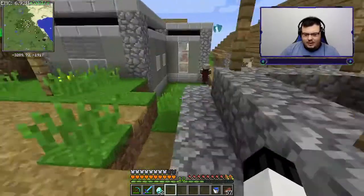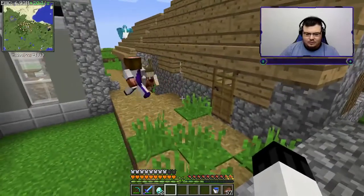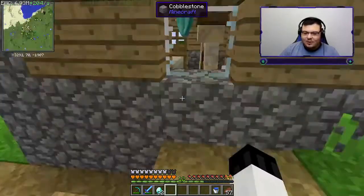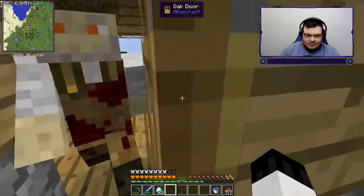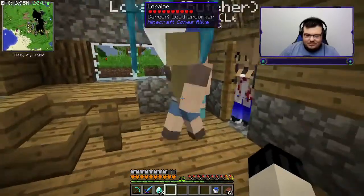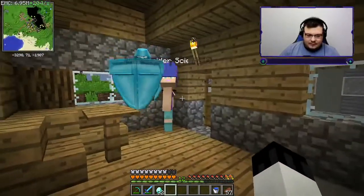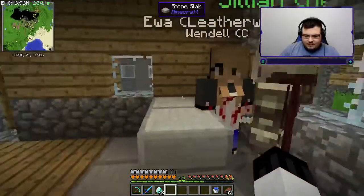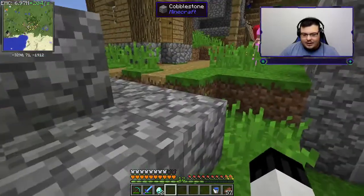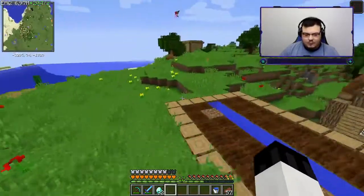I see villagers in this house here — yo, why does that villager have a sword? This villager doesn't have any hair on the top of his head. Okay, so it looks like there's some kind of new mod on here that changes how villagers look. We've got some male villagers, some female villagers — hey, at least they don't all look the same!